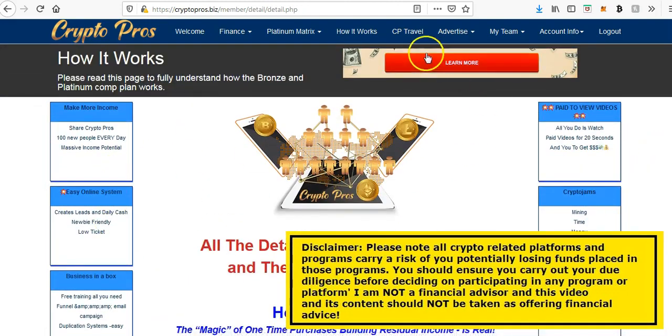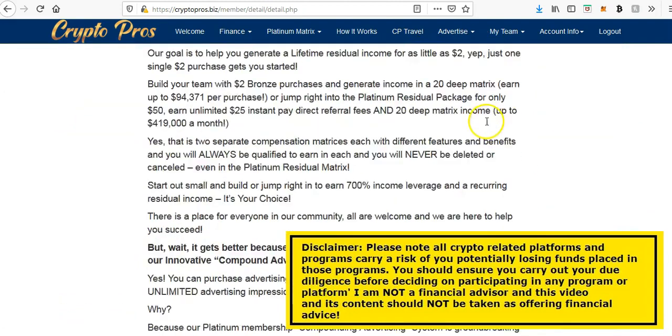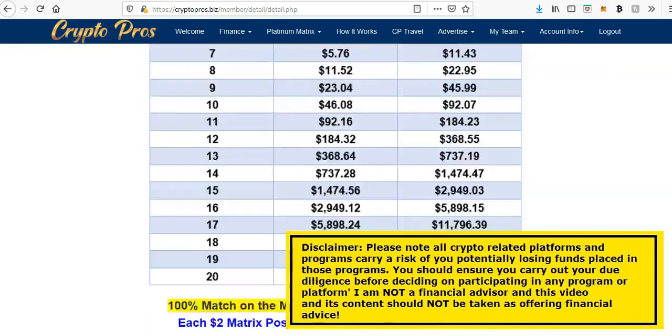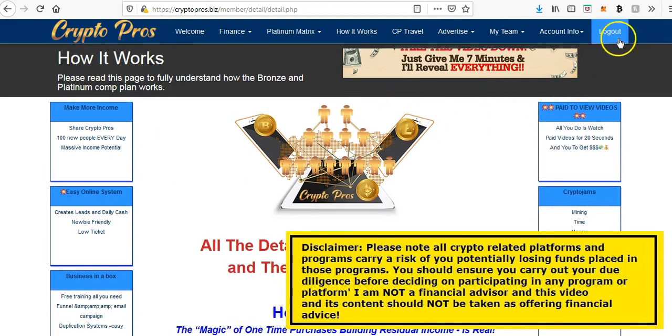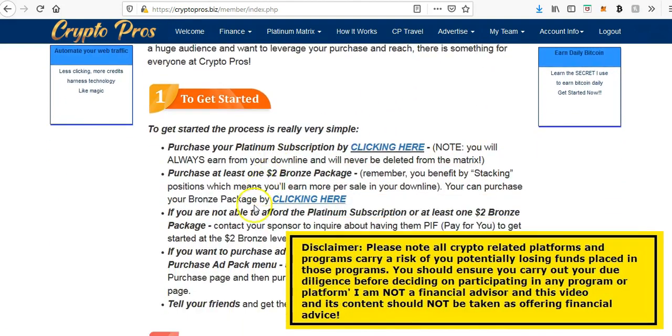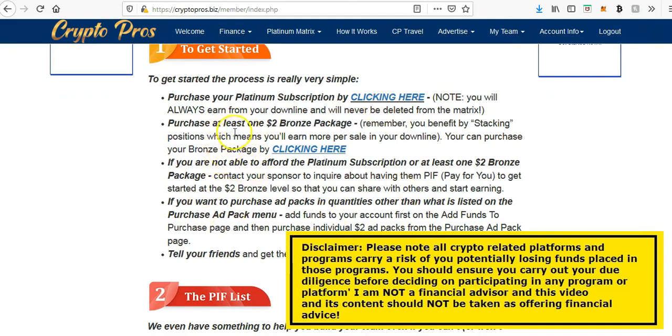You can get an idea of some of the text ads that are already on the page here, and there are banner ads dotted around the site. In fact, if I go right to the bottom of this page there should be some more there, as well as login ads which I will show you in a minute when I actually log out. If you click the link below you'll go through to the welcome page, which gives you a basic overview of the program. They explain that you need to purchase at least one bronze package to be active in the system, and those ad packs actually grow over time because as your matrix builds out you get little micro-payments that start stacking up.